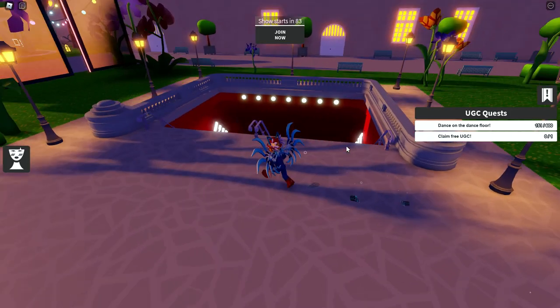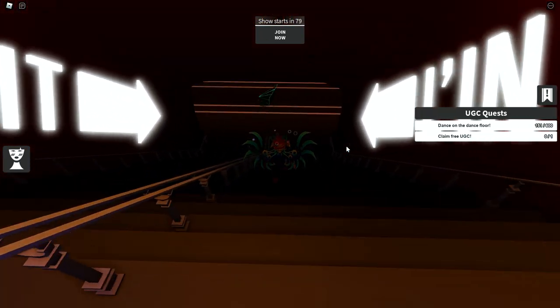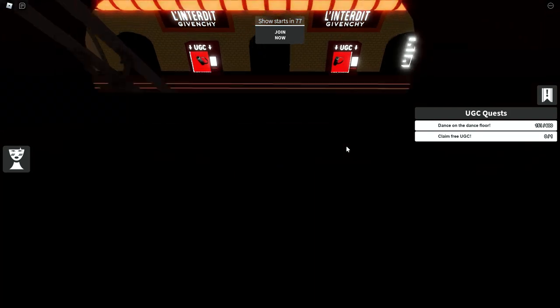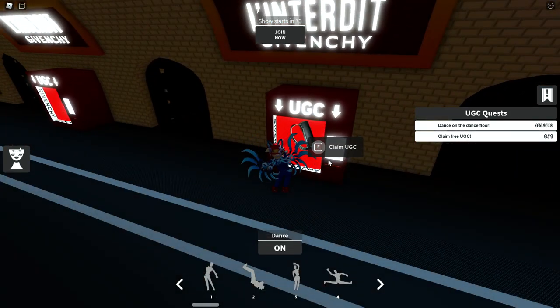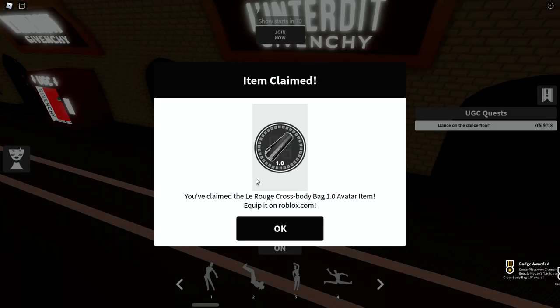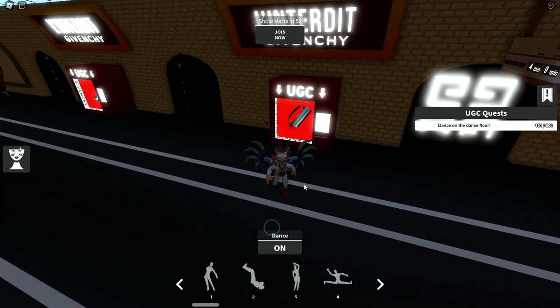I can only get three notifications a day and there are four items, so this video I'm telling you about two of the items. You can see on the right it says 'claim free UGC.' Go down to the subway — just go down there — and you can see there's a vending machine. Hold down the E button and that's all you have to do to claim the free UGC item. On the bottom right-hand corner we've got the badge, and it says you've claimed the La Rouge crossbody bag 1.0 avatar item.